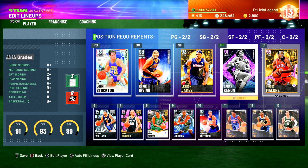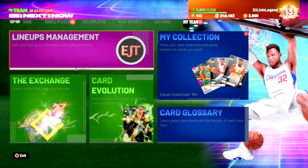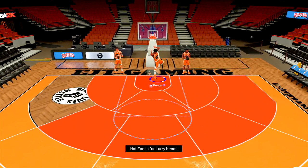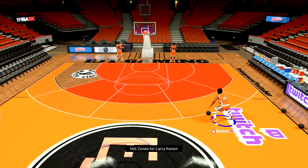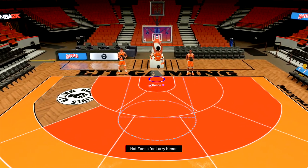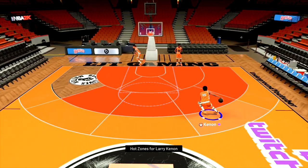Let's go ahead and hop into this freestyle real quick, take a look at this jump shot before we get into some gameplay. All right fellas, let's take a look at this Larry Cannon. Oh, he feels smooth right here. He almost feels better than that Isaiah Ryder Diamond as far as the ball handle goes. He definitely feels like he moves really, really smooth and pretty quick.